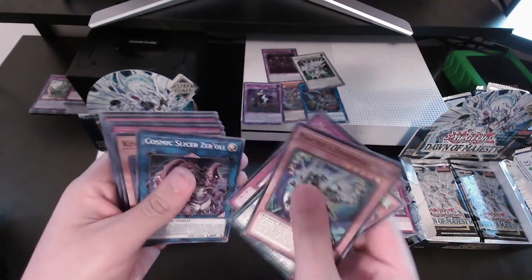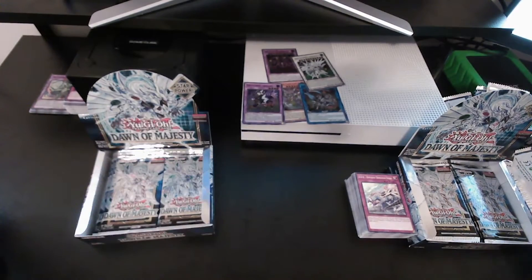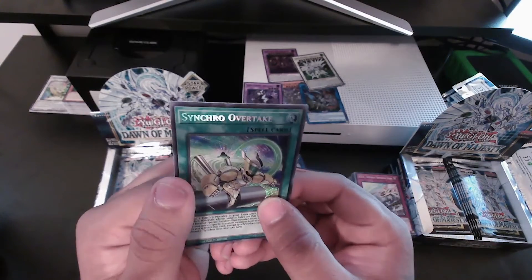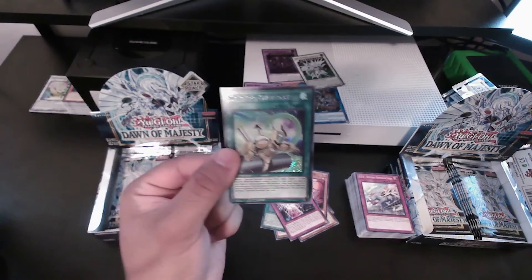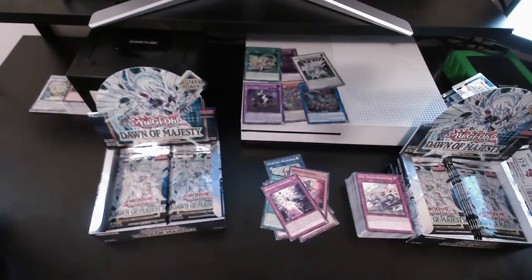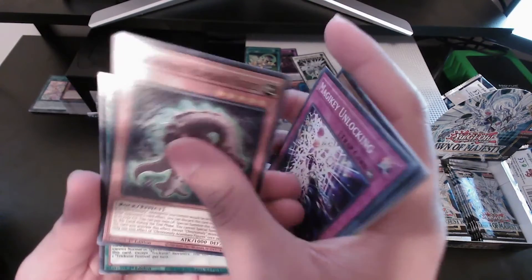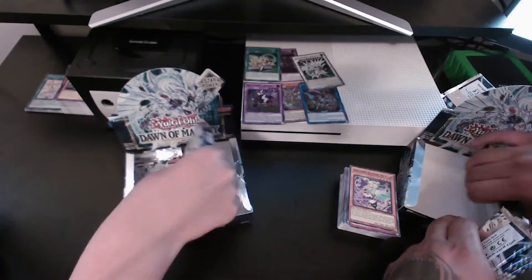We got Masters, Sam Bell Duo, Cosmic Slicer, Dio Gusto, the MagiKey Unlocking, and at the end — oh my god — Synchro Overtake! This has to be a freaking secret rare. Yep! Synchro Overtake, eleven dollars and sixty-five cents! Let's go! And then we got Trickstar Festival — or Trick Star, my bad. Oh, Trickstar Festival again — we have a lot!